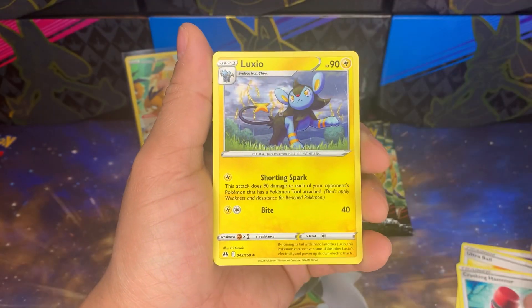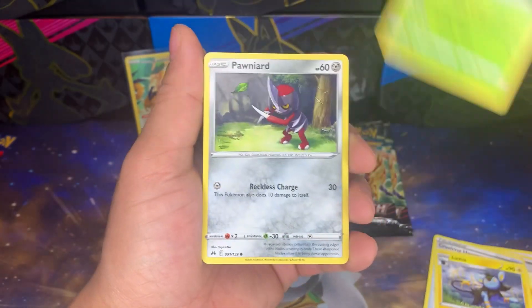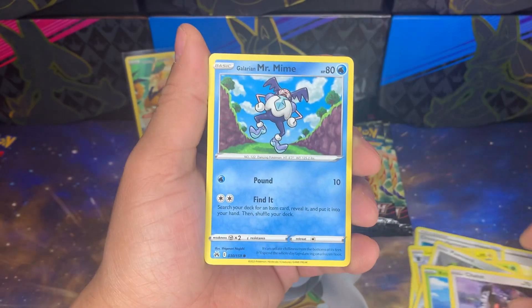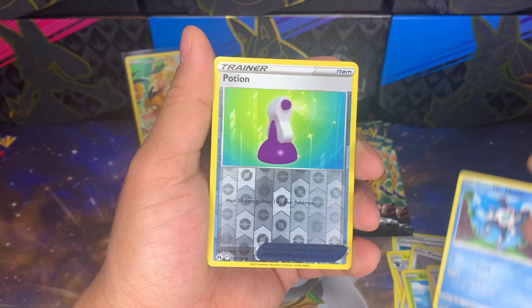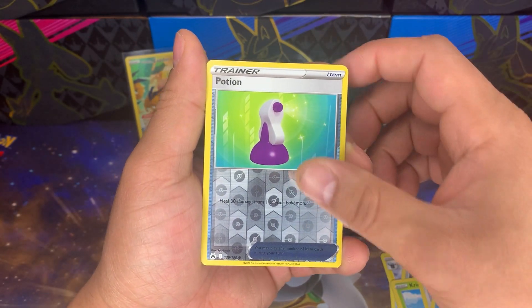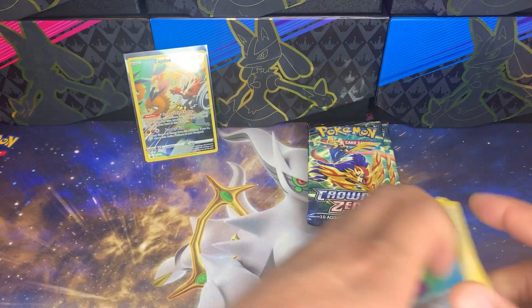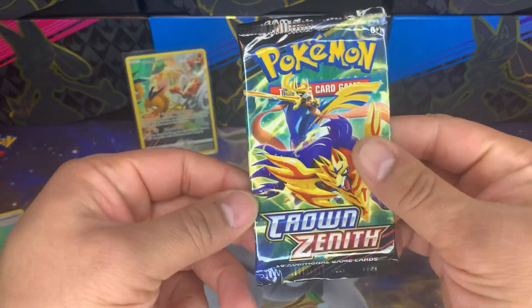We got an Ultra Ball, Crushing Hammer, Alexio, Yanma, Ponyta, Ninetales, Mr. Mime with the River Dance poster. Let's see what we get — anything in the back? Enamorous — wonderful artwork on the Enamorous. Here we go, pack number two.